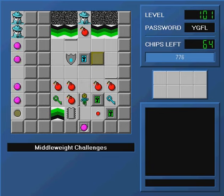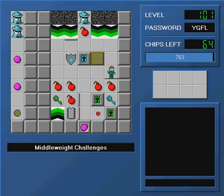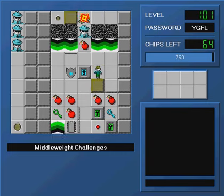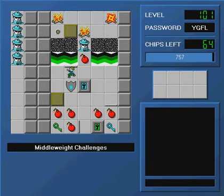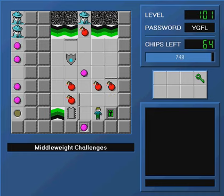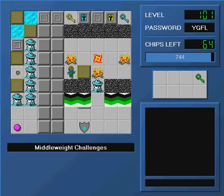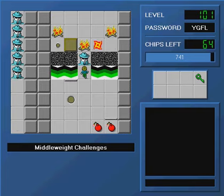Alright, so that cloned this ball cloner - that kind of felt obvious to me that that was going to happen. Alright, we have a glider cloner, and a block, or a glider on a trap, not a cloner. I can use it to get the green key. That seems like my only option. Naturally, I can use this to get the blue key. And then I can clone a ball to go up there. Well, that released a glider. It was destined to go to the bottom right there no matter what I did.